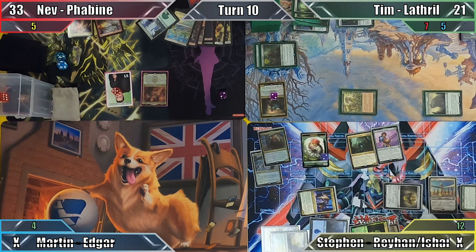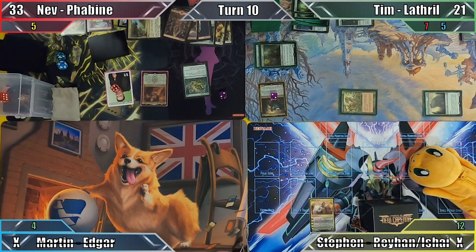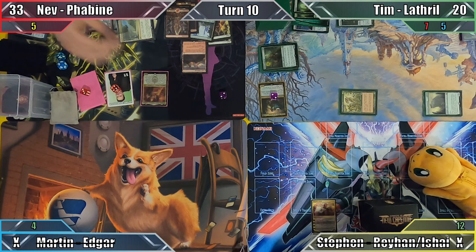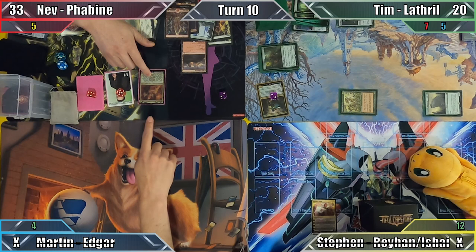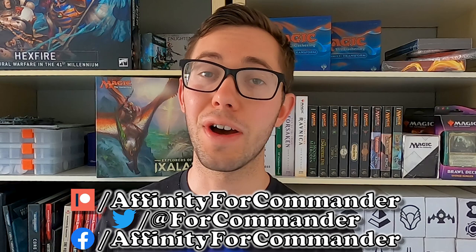Nev looks at the top card of his library, decides not to reveal or move it, and draws. Next he plays Exotic Orchard, which he then uses to cast Beast Within, targeting one of his own citizens. Nev replaces one of his 1/1s with a 3/3 beast, essentially increasing its power and toughness by two, and Nev deals one damage to Tim with Outpost Siege. That card is really doing work. Moving to combat, Nev and Tim both parlay, revealing one land and one non-land card. Nev makes a single citizen, and all of his creatures get plus one plus one, followed by an additional plus one plus zero when he activates Castle Embereth. With lethal damage on board, Nev turns his creatures sideways, winning himself the game.